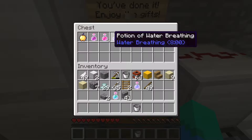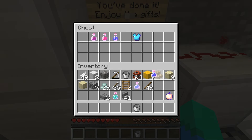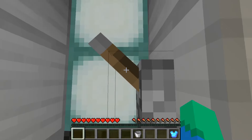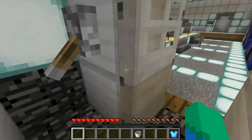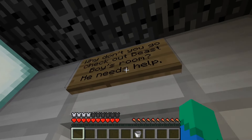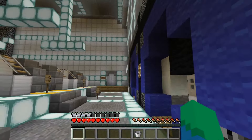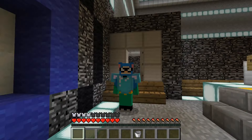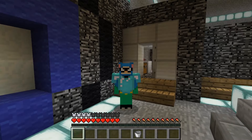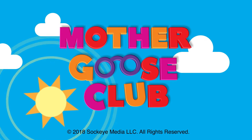Great job, you've done it — enjoy the gifts! Awesome, we have a golden apple, a bunch of potions — a potion of water breathing, two of those, a potion of healing, a potion of strength, and a diamond chest plate. I should put that on after I get out here. We can put this on here. Why don't you go check out Beast Boy's room? He needs help. Let's go check him out! I had so much fun getting to play with you guys today. I kind of look like Cyborg wearing this armor now. Come back soon and we'll check out Beast Boy's room. Bye!